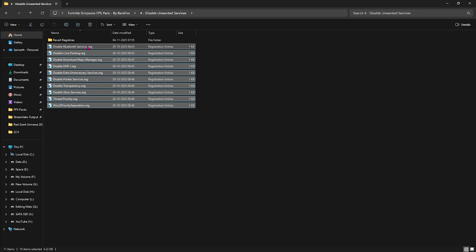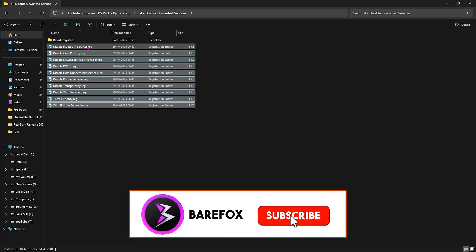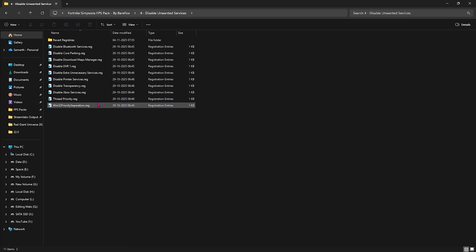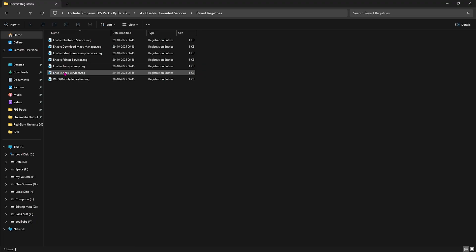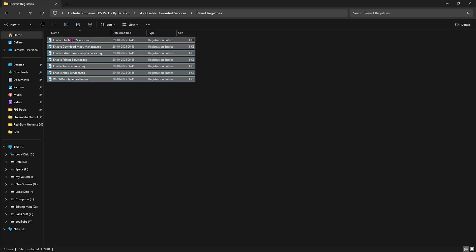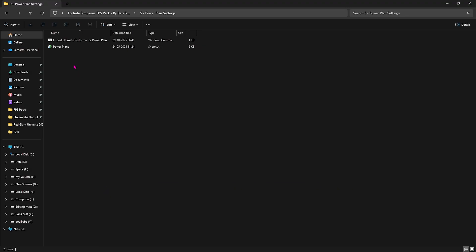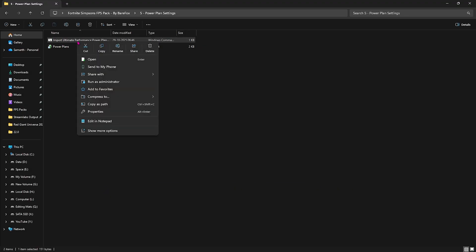The fourth folder is Disable Unwanted Services — I've left a ton of services that are useless but still running in the background consuming system resources. Double-click and apply every registry to disable them, except if you use Bluetooth or printer services. If you disable something by mistake, head over to the Reverse Registries folder and double-click to re-enable it.